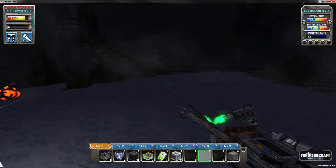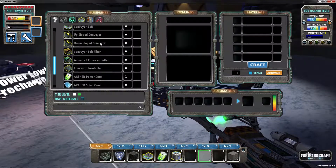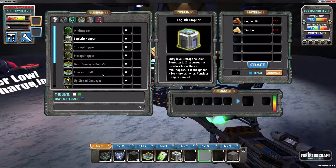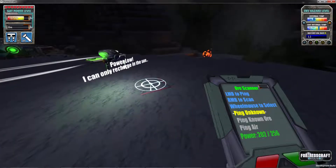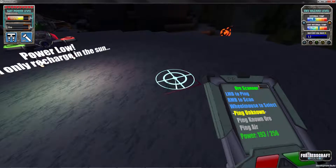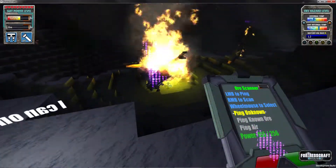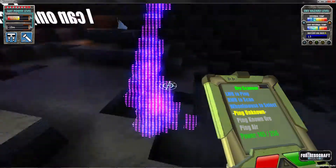Our next step is to start building stuff. If we look at the crafter, we can build things but we need bits and pieces — hoppers and storage. What we really need is to find some tin and copper ores. With the ore scanner, if I move the mouse it shows 'ping unknown,' 'ping air,' 'ping known ore.' We don't know any ore right now, so let's ping unknown — hold left mouse button and it does a scan. There's a big unknown signature over here, let's go check it out.